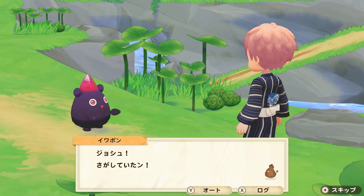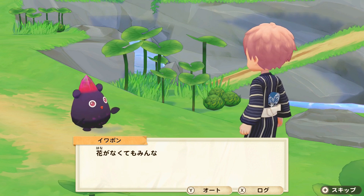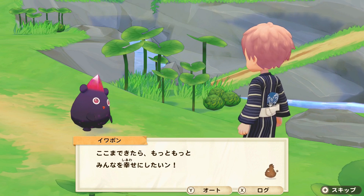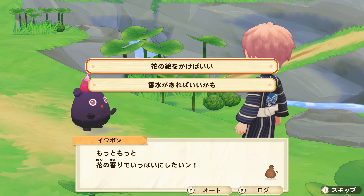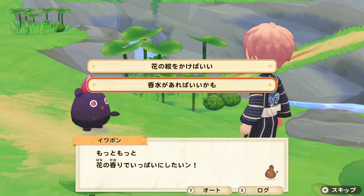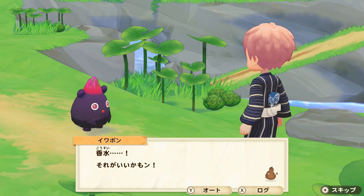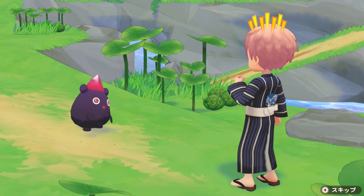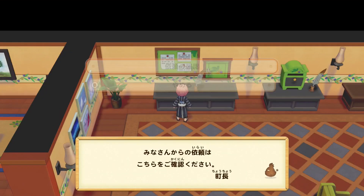Back at the village, the stone sprite says he gave flowers to everybody and they were very happy. The boss sprite is really amazing to be able to make everybody happy without having to give flowers. He now wants to make the place smell even more like flowers and thinks perfume could be a good idea. So we're going to have to make some flowery perfume to make everybody even happier, and I go to get that.